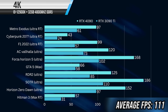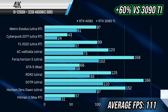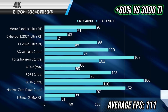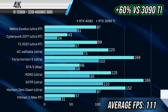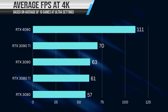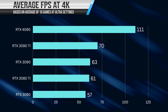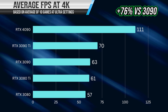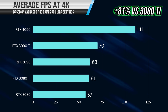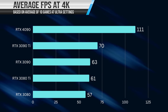Speaking of 4K, at 4K you can expect to see average performance uplifts of about 60% versus the 3090 Ti. Obviously this is dependent on the game — GTA 5, for example, only sees a 13% performance uplift, but remember it is nearly a decade-old game, so engine limitations are at play. Here's how the RTX 4090 stacks up against four other 30-series GPUs at 4K: it's 60% faster than the RTX 3090 Ti, 76% faster than the 3090, 81% faster than the 3080 Ti, and 93% faster on average than the RTX 3080.